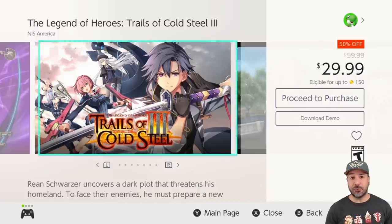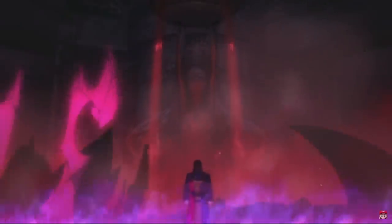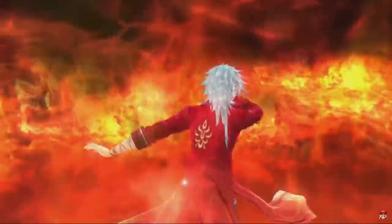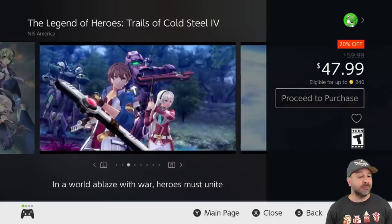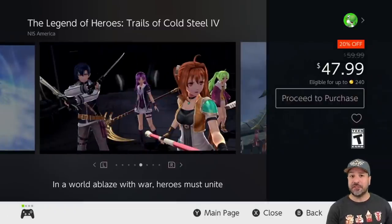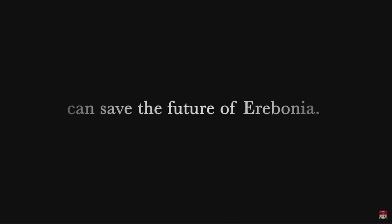We have the Legend of Heroes: Trails of Cold Steel 3 and 4 on sale this week. The top choice I'd suggest is the third one if you haven't played it yet — it is a better deal at 50% off for $29.99. These are some full-fledged, truly great JRPGs, and if you're into JRPGs and haven't played this series, do yourself a favor and get into it. Start with the third one since the storylines follow each other. As for the fourth one, the deal isn't as sweet at only 20% off, leaving it at $47.99 — it is still an amazing RPG, but this week if you only pick up one, definitely start with the third.